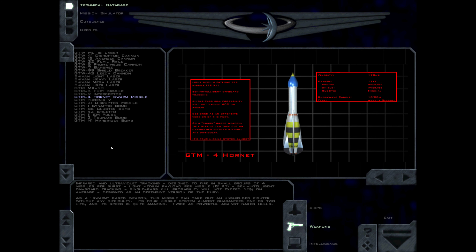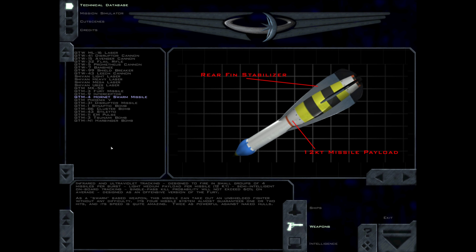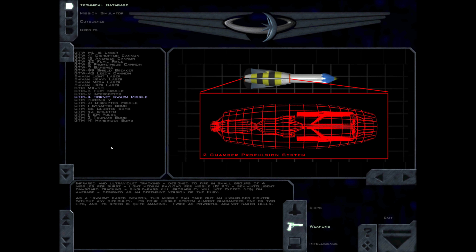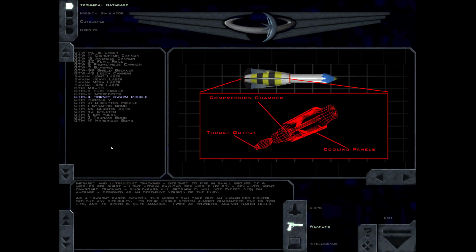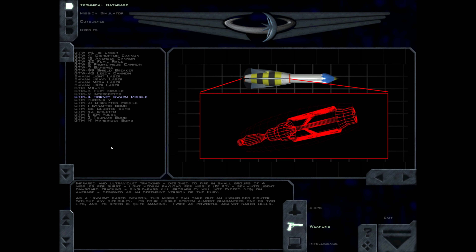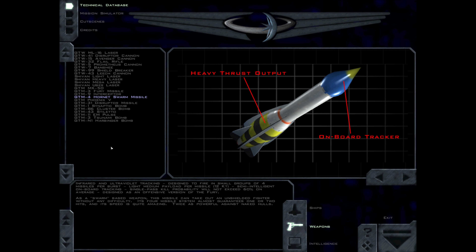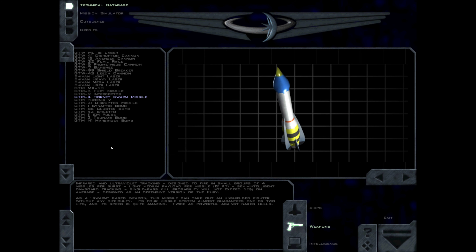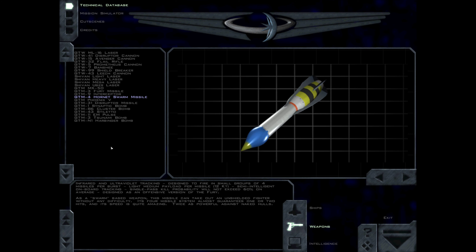The Hornet uses infrared and ultraviolet tracking, designed to fire in small groups of 4 missiles per burst, with a light-medium payload of 12 kt per missile. Semi-intelligent onboard tracking means single-pass kill probability will not exceed 60% on average. Designed as an offensive version of the Fury, as a swarm-based weapon this missile can take out an unshielded fighter without any difficulty. Its 4-missile system almost guarantees 1 or 2 hits, and its speed is quite amazing. Twice as powerful against naked hulls.